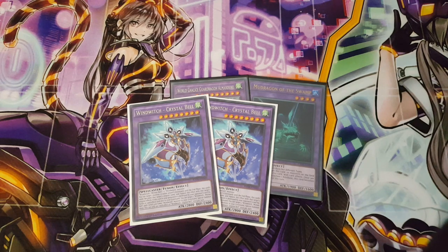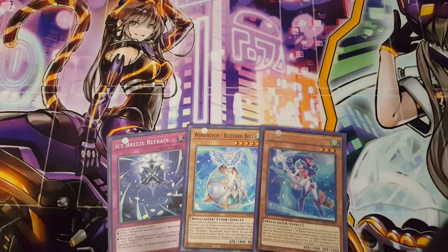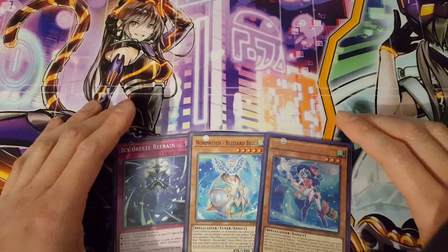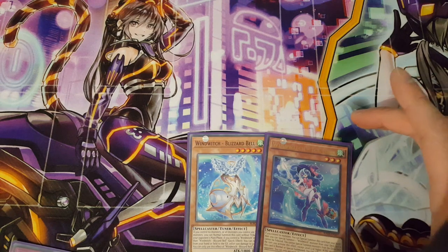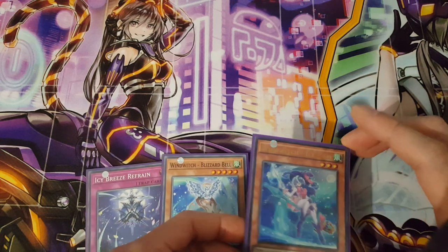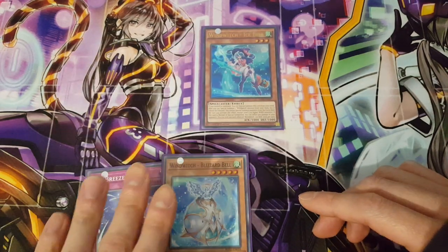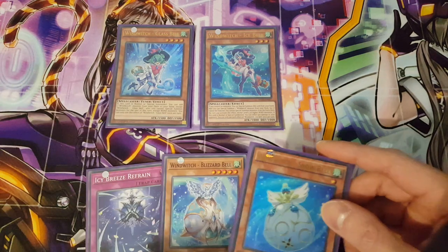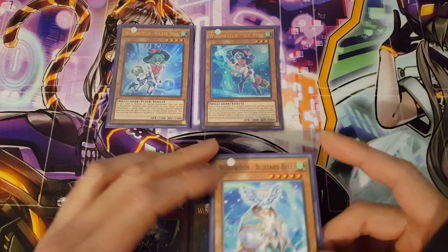I'll potentially be showing you a combo now to showcase what this deck can do. This is one of the main combos that exclusively uses the Wind Witch cards. It is a three-card combo, though you could alter it to a two-card combo. I wanted to utilize the two new cards to give the deck more variety. So we'll go with the usual Ice Bell play — bringing it out inflicts 500 damage to your opponent and special summons Glass Bell, which allows you to then search out Snow Bell.